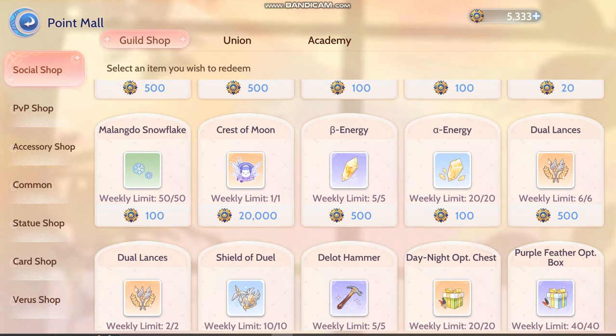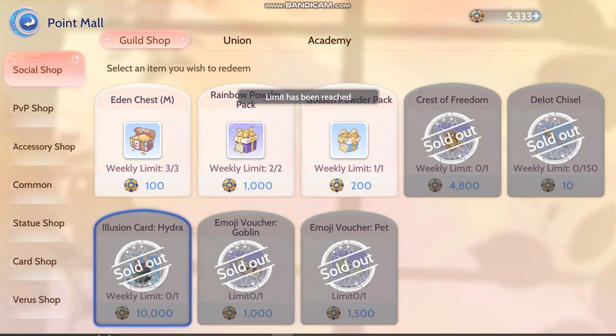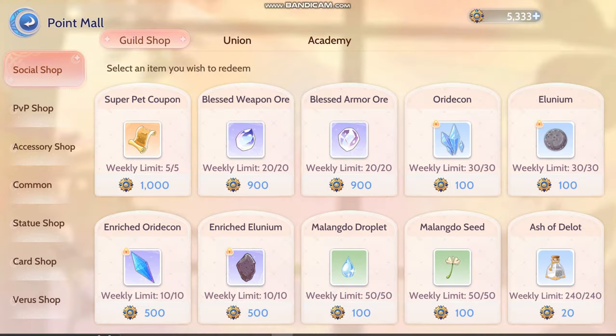So I'm skipping the Crest of Moon so I can get Hydra for my card deck — more Hydra to level up my card deck. Because to level one I need two Hydra Illusion.